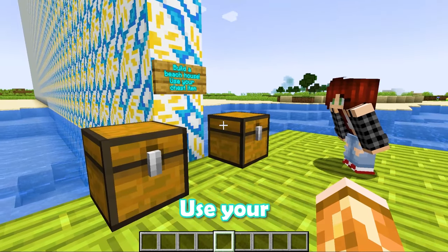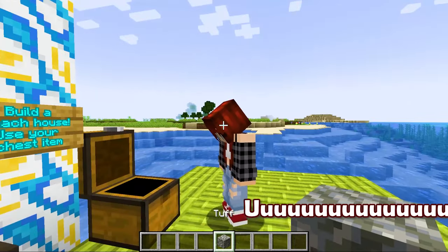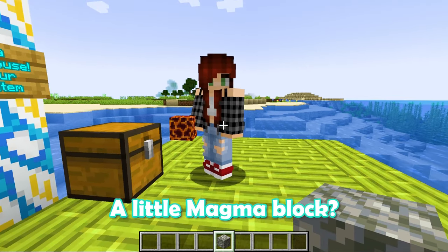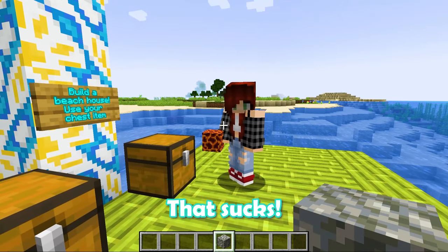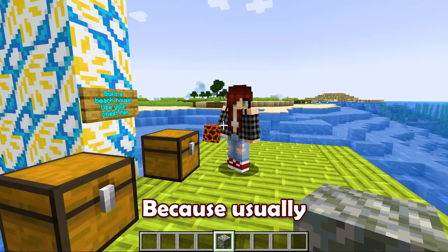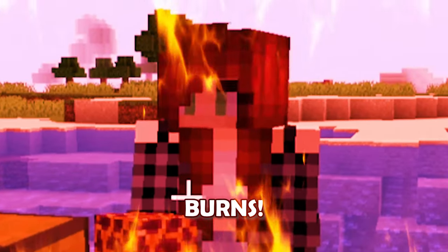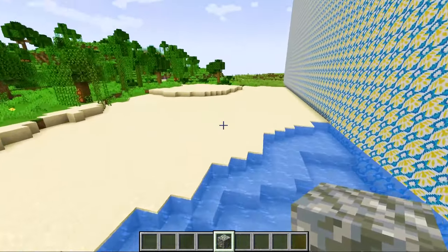Build a beach house, use your chest item. Oh wait, what do I have? I have a magma block. A little magma block! You have to build a beach house with that. That sucks. Because usually beach houses are like wood, and this burns. Well, good luck with that. We have 30 minutes to build a beach house. Bye!